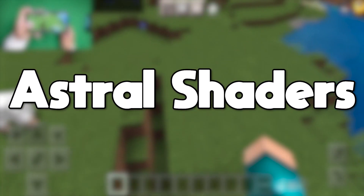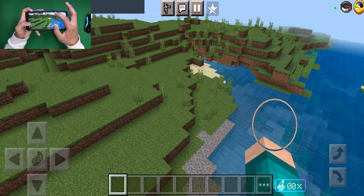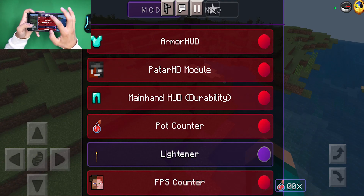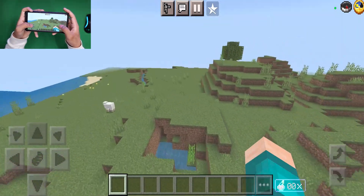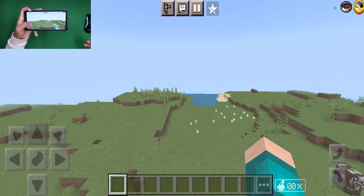Next up we have the Astral Shaders. Now you may be a little confused — this is the client, but if you press on the little Astral client button and turn on the lightener mode, it's basically going to toggle on shaders. You'll notice that it gives you this really sick fog effect which is honestly really dope.